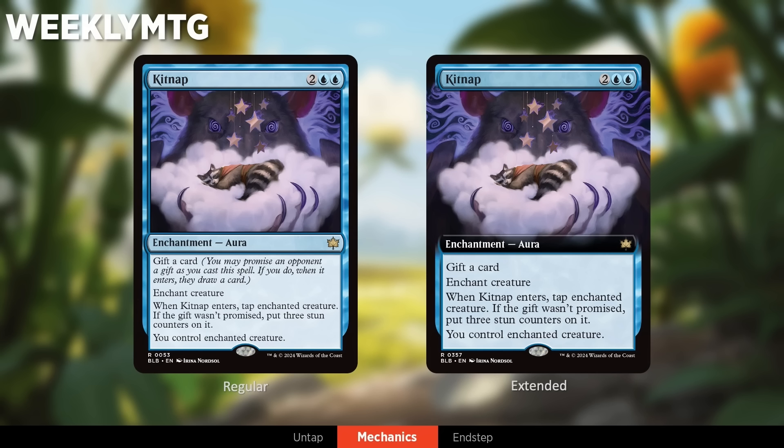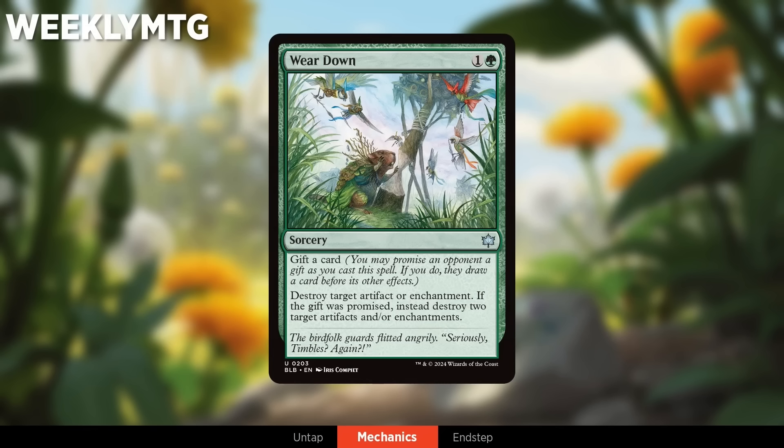We have another gift card here — Wear Down — which is a simpler version of the gift mechanic. If you're getting a full card as a reward, you're generally giving a card. If you're getting a more minor reward, you'll get a fish or a food token. So Wear Down is a Naturalize effect, but you can destroy two permanents if you give a card.